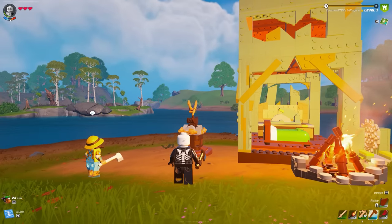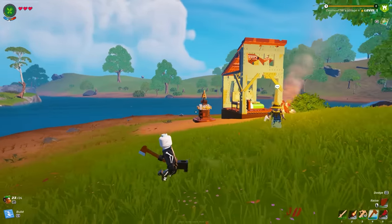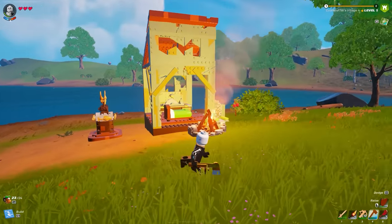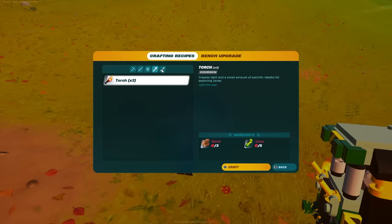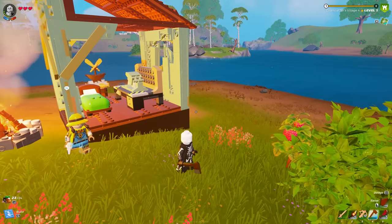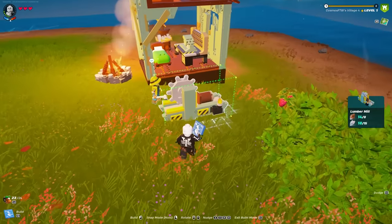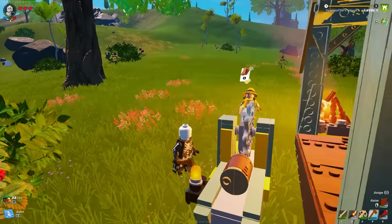Now that you know the basics of LEGO Fortnite and have your little village set up, I'm gonna show you how to upgrade your crafting tables and your village, as upgrading these two things leads on to everything else you can do in LEGO Fortnite. To get the crafting bench to level two, you need eight wooden planks and three shells. To get the wooden planks, just put down a lumber mill — put wood in and it gives you wooden planks in return.